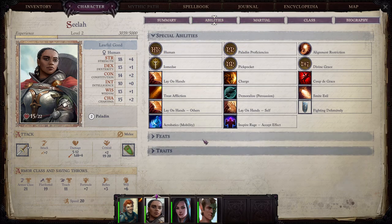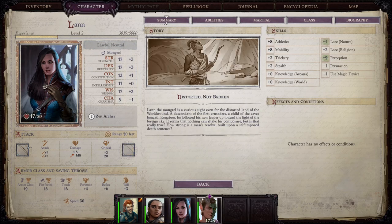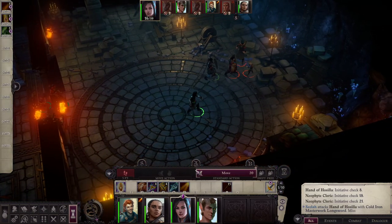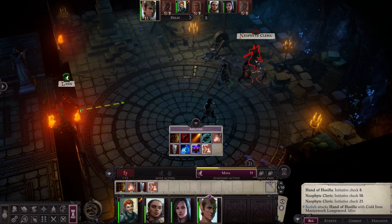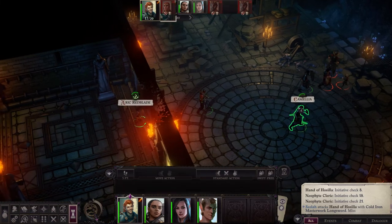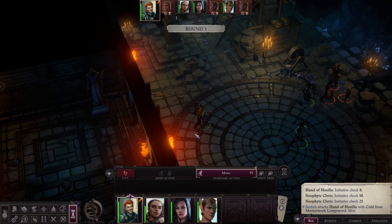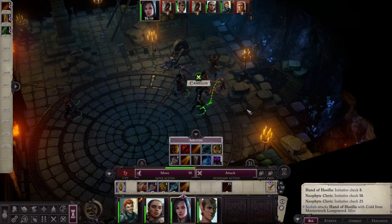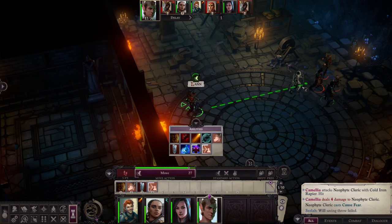Now we use Camellia. One thing I didn't check are her abilities — she has a plus two in Persuasion and I wanted to use a Persuasion hit but it's too late, I miss-clicked. Let's strike the Cleric with Lan and try to kill him. Round one — Camellia attacks the Cleric to trigger an attack of opportunity when he casts. Unfortunately, Zilla has fear.